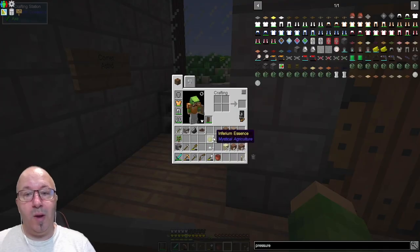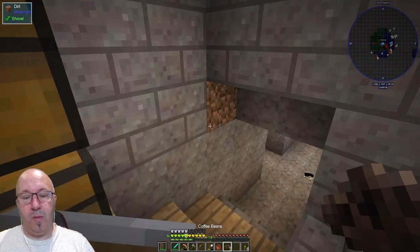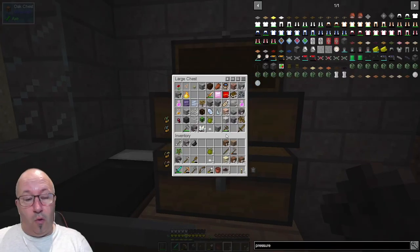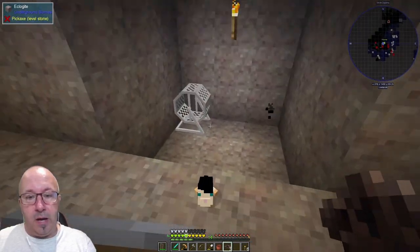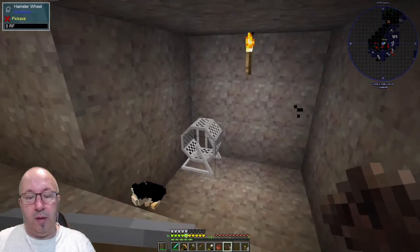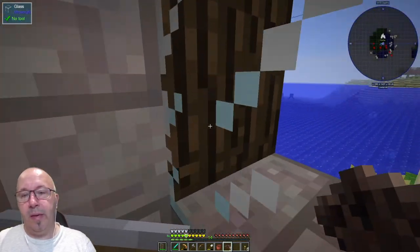Soon we'll have wheat. Then we can eat coffee beans. I'll sort out the storage room, make it bigger, and put some more chests in here. We need some iron so we can get some name tags made.